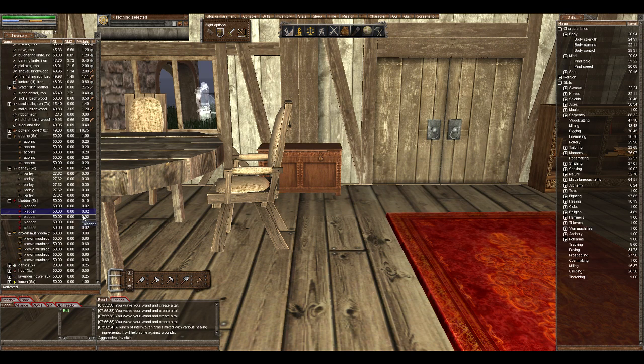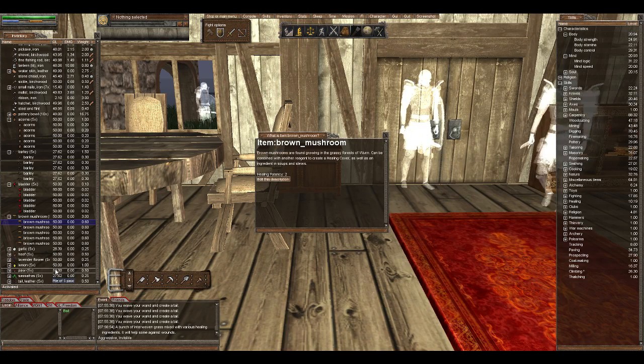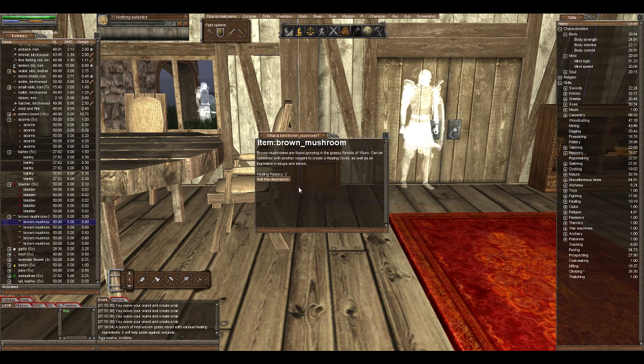Next is the brown mushroom. You gotta be careful because mushrooms can decay pretty quickly. Let's take a look — it also says it's potency level 2, and you can use them in soups and stews.